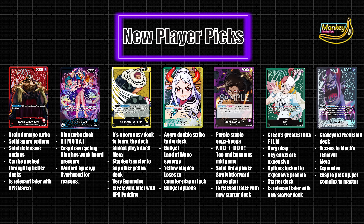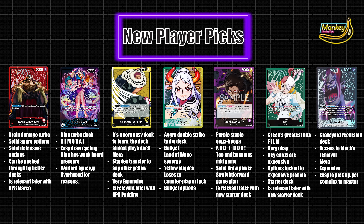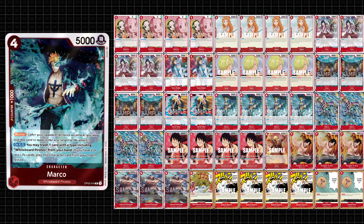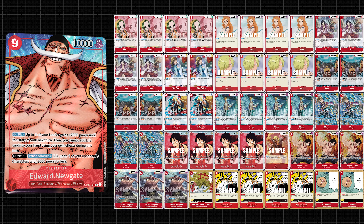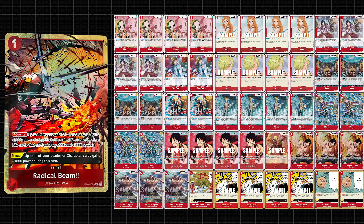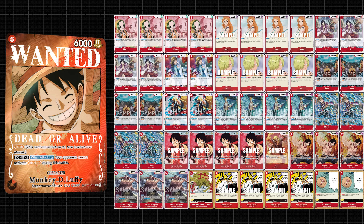Edward Newgate is very simple — he's a 6k base leader with 6 life. Even without the rest of the deck, he's got built-in offense, defense, and a lot of hand size. With the rest of the deck, he has crazy rush options, powerful removal, units with protection, and a lot of defensive options. This leader naturally puts an opponent on a clock and will just win if an opponent can't break through its defenses. The issue comes from newer decks also being efficient and being able to establish enough of a board to power through this deck's strategy. Whitebeard mostly being a set 2 deck really does start to show.